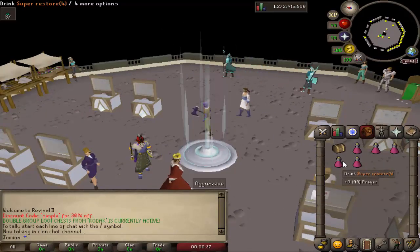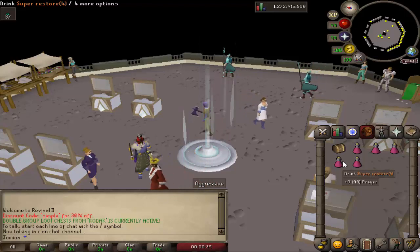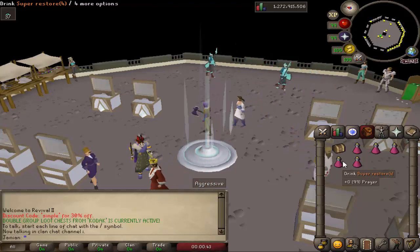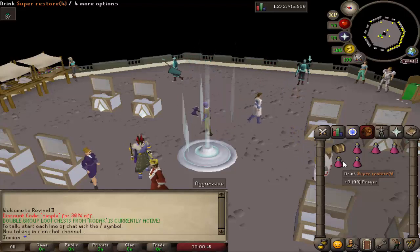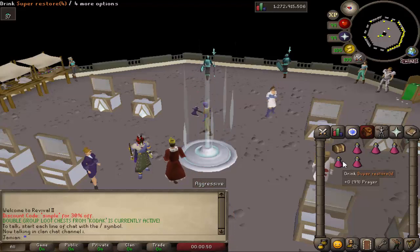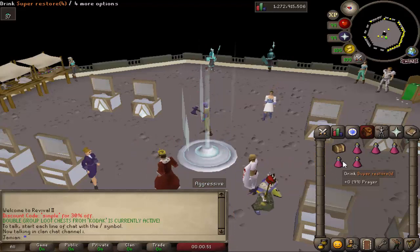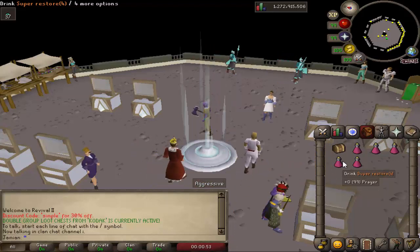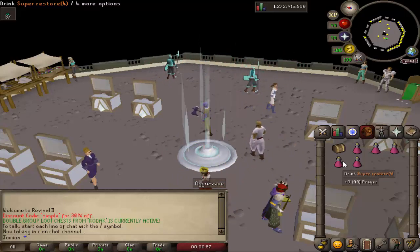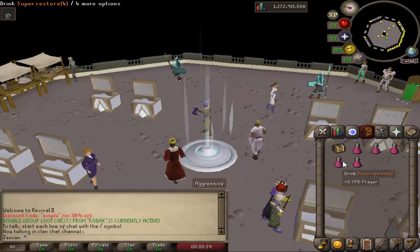Let's start off with bug fixes. Revenants now have the correct amount of HP and will give you the correct amount of Slayer experience. It's a little tricky because they heal, but you only get the amount of experience for the original amount of damage you've done. So a little unfortunate in that regard, but it's kind of a buff and kind of a nerf depending on the monster - some will be better, some will be worse, but it's all accurate to old school.